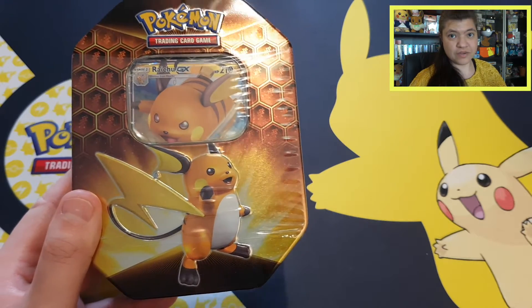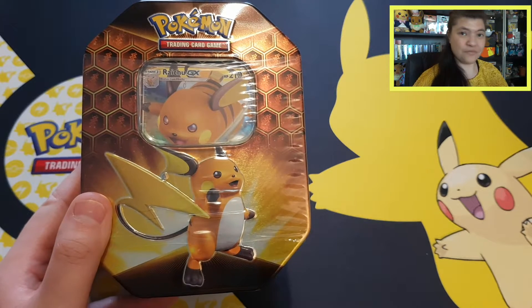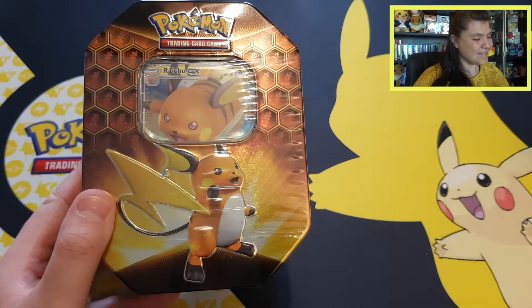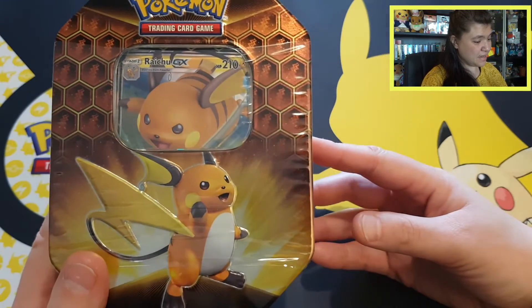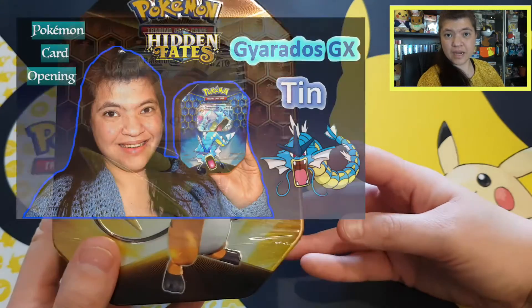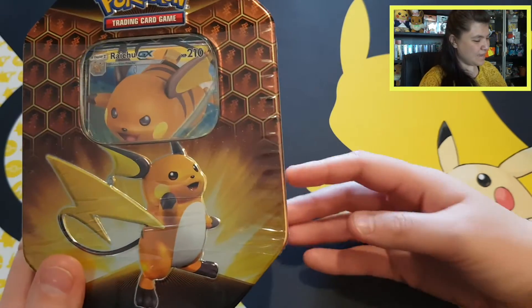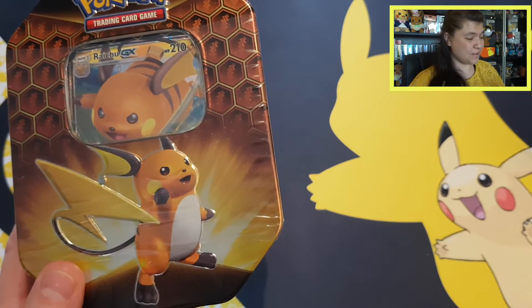Shining Fates has more baby shiny Pokemon which is extremely cute, but Hidden Fates has Eevee evolutions and I haven't completed the set yet. I was really happy to find this tin — it wasn't retail price, it was a little higher, but it's very hard now in Europe to find these things because they were sold out very quickly. I already opened up the Gyarados tin on this channel, so check that video out for those pull rates.